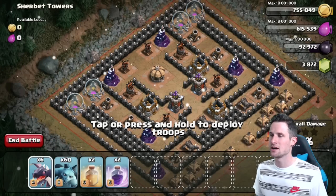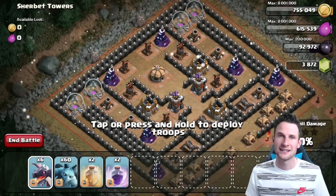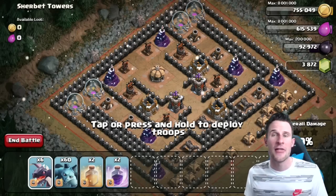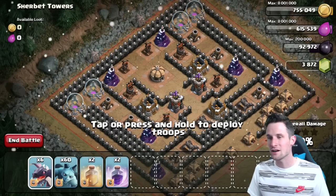Some of you may have seen Colson do something like this with the King and the Queen — great idea. The reason I'm doing it here on Sherbet Towers is so I don't lose any trophies. People have done versus videos before, but this is my take on it.